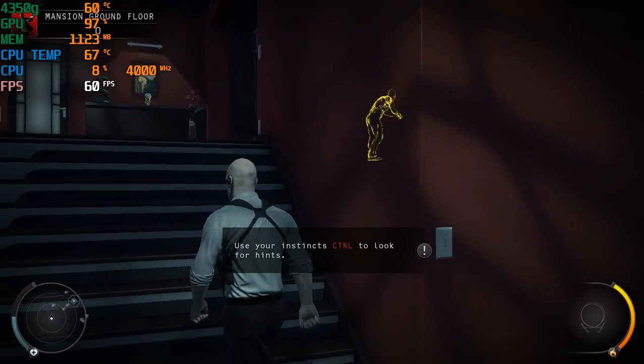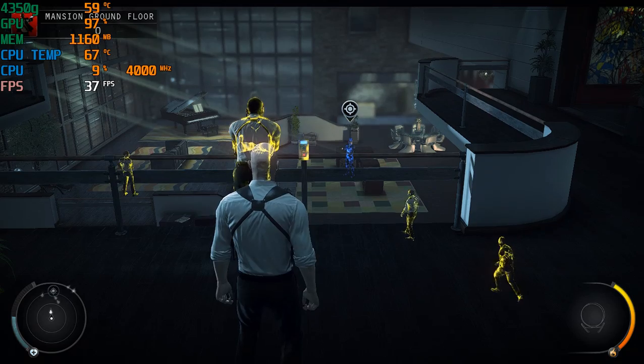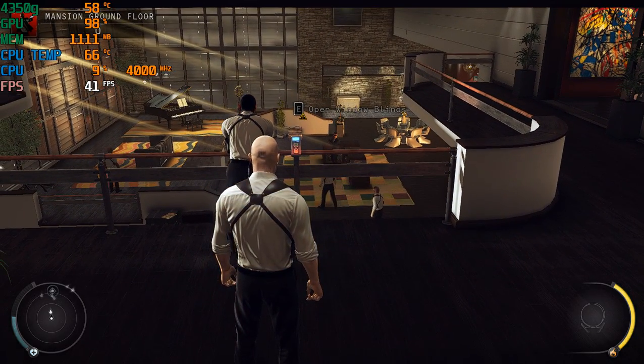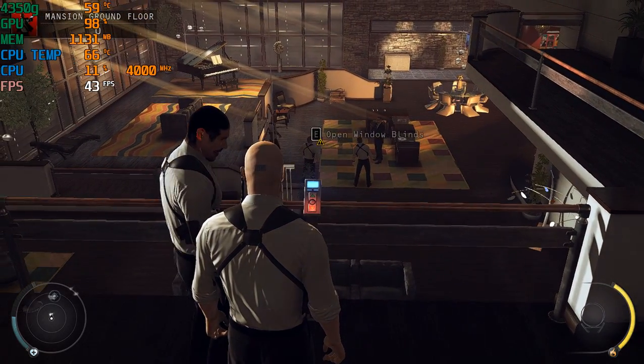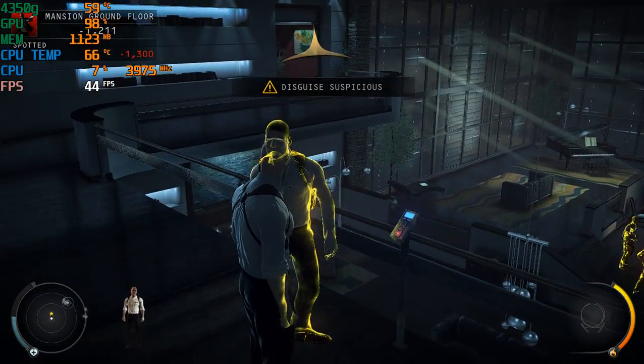Use instinct to locate objects of interest. A mansion guard is on to you — use your instinct to trick him and then walk away.